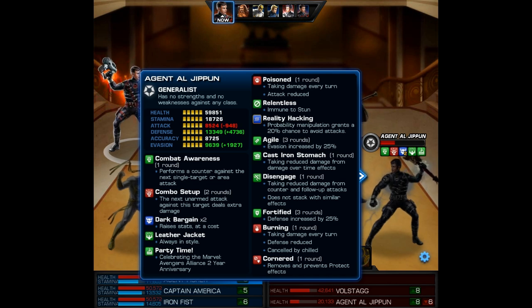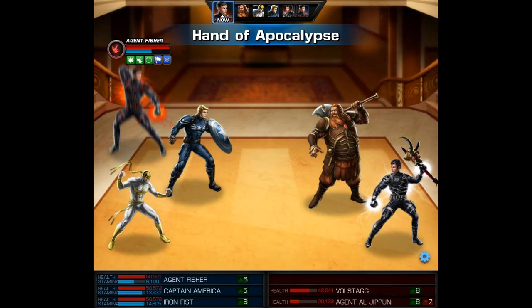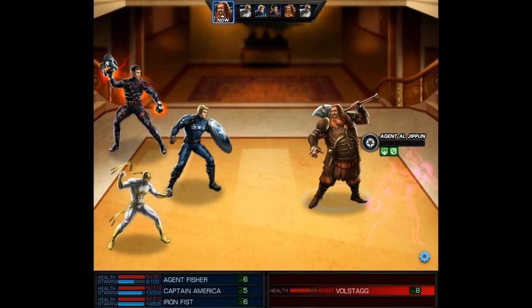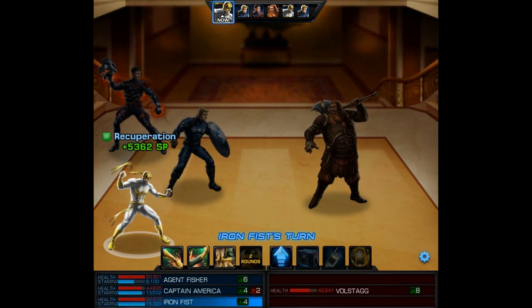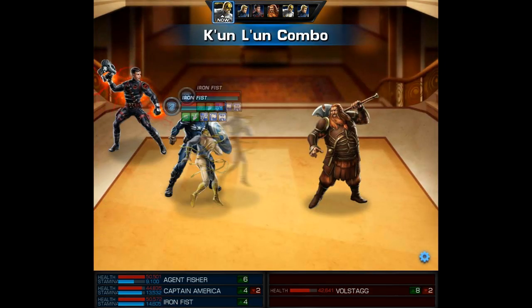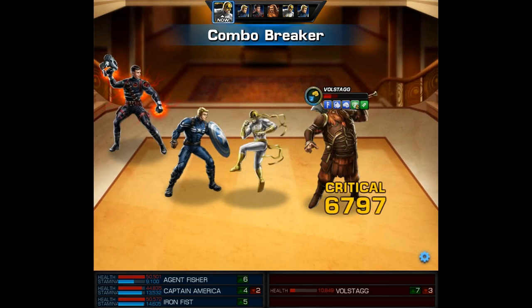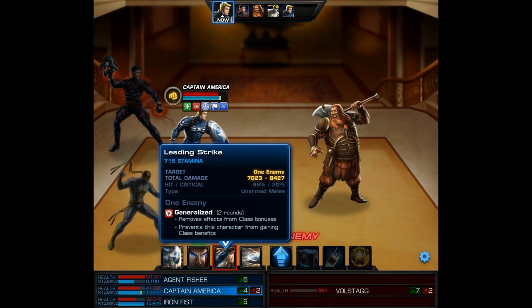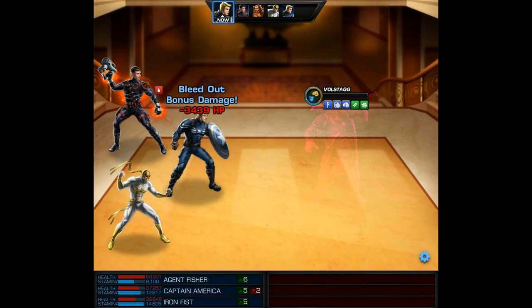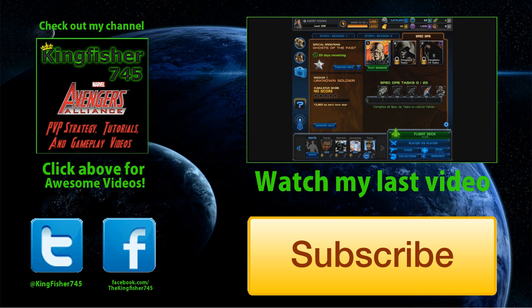The agent does have combat awareness but it won't matter if we place off balance or finish him. The hand of the apocalypse is the perfect weapon for this situation. Having a counter-attack is pretty dangerous with Iron Fist — you almost have to be scared to use the Neurotrope. Volstagg hits Captain America with a splitting headache, then on Iron Fist's turn we use his level one, dealing decent damage and placing combo setup. Volstagg tries to counter-attack but combo breaker stops that and takes him below 1000 HP. Steve Rogers gets to finish the battle with a leading strike. That's going to be it for this video — thanks for watching, please like, comment, and subscribe, and until next time, good luck and take care.